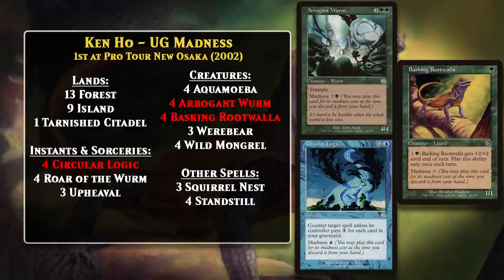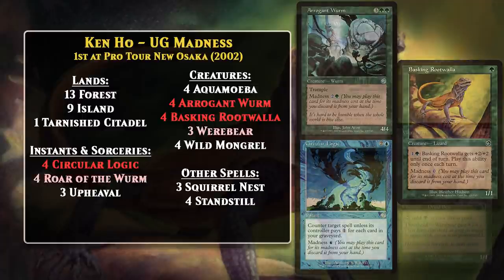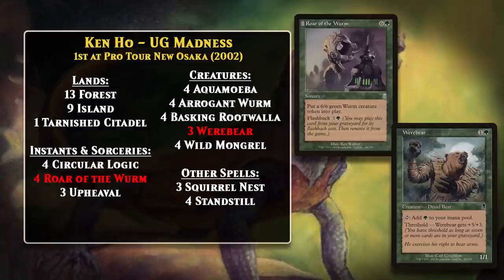Madness also combined really well with two other Odyssey Block mechanics: Threshold and Flashback. If your graveyard had seven or more cards in it, your Werebears suddenly became a 2-mana 4/4, and since you're discarding cards, getting Threshold isn't that hard. Roar of the Worm had a heavily discounted Flashback cost, so discarding it to your Mongrel was often worthwhile, and it felt pretty close to the card just having Madness. Blue-Green Madness was a powerful enough strategy that decks featuring many of the same cards were able to find success in other formats too.